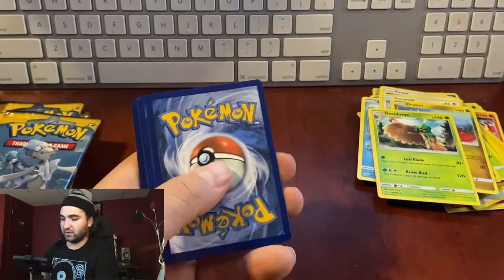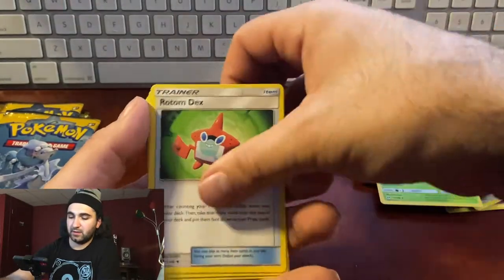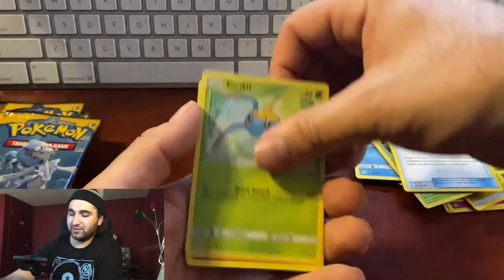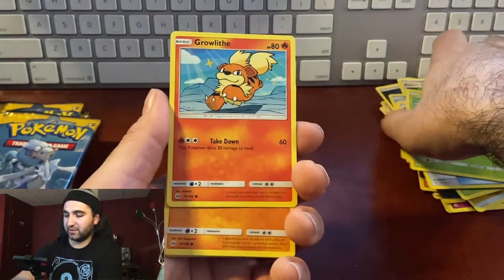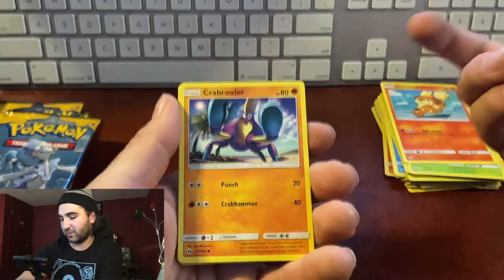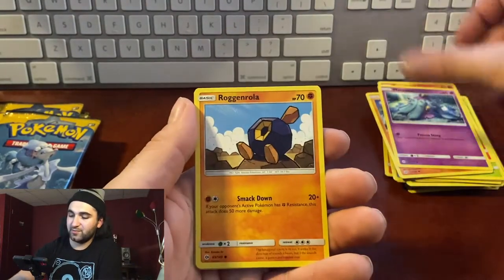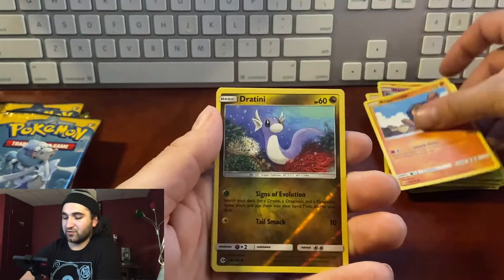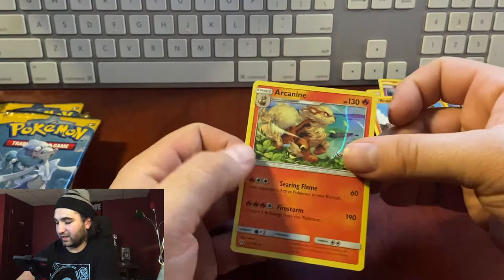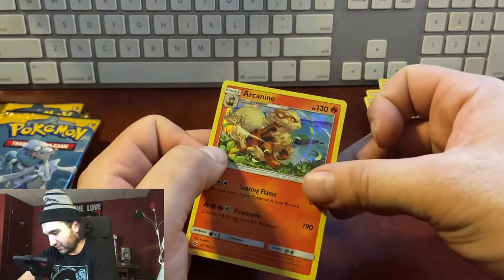Pack twenty: energy, Rotom Dex, Pyukumuku, Great Ball, Surskit, baby Growlithe — the original Base Set Growlithe looks so fierce even as a common — Crabrawler, Roggenrola, reverse hollow Dratini, hollow Arcanine. We just talked about Growlithe and there's an Arcanine! Perfect line right down the middle — awesome!